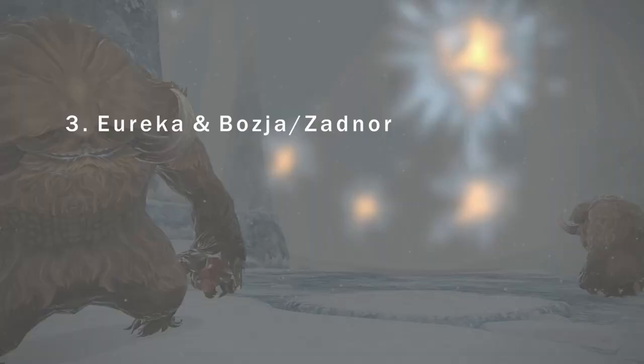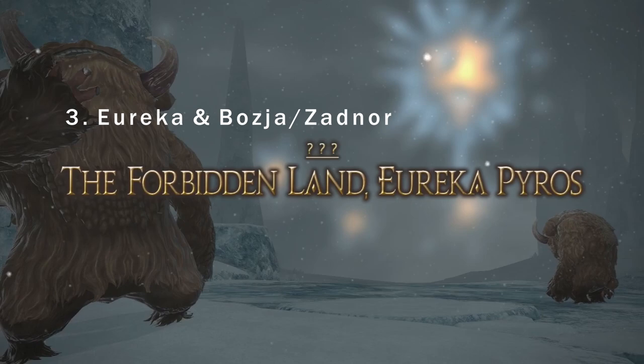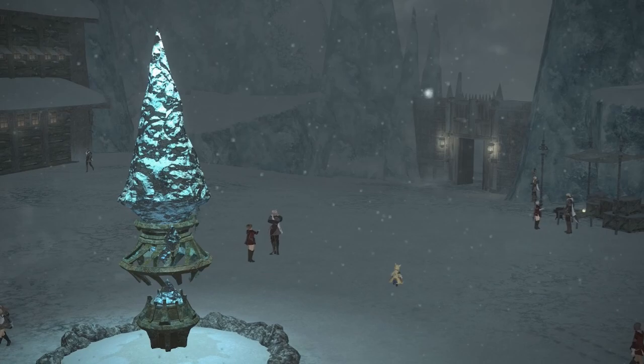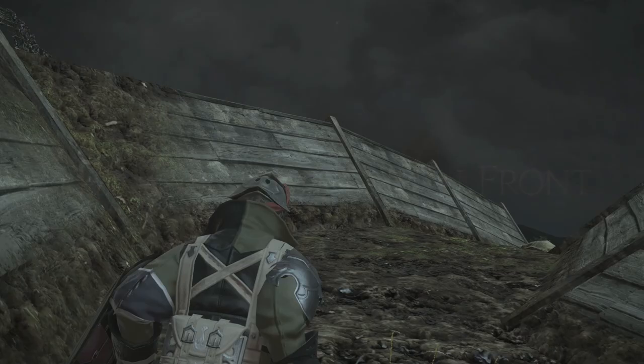Eureka and Bozja. There are eight cards that only become available as you progress through the story in Eureka, and seven that only become available through Bozja and Zadnor. For Eureka you'll need to complete the story up until you clear the third zone, Eureka Pyros, and in Zadnor you'll need to reach rank 25 and finish the whole story there, completing the Dalriada raid.